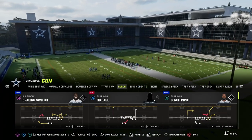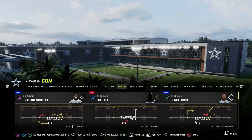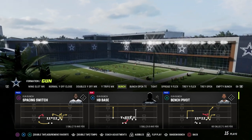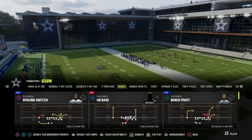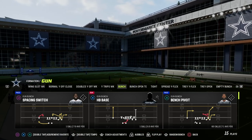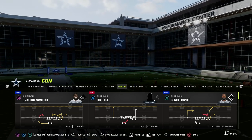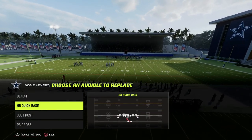This scheme is actually meant to be run by audibling to it. What we're seeing right now in the meta in Madden is that it's really effective to come out in one formation, audible to your secondary formation, and it allows you to quick-snap before your opponent can adjust their defense. We're going to come out in gun bunch but audible over to the play out of the gun tight formation.